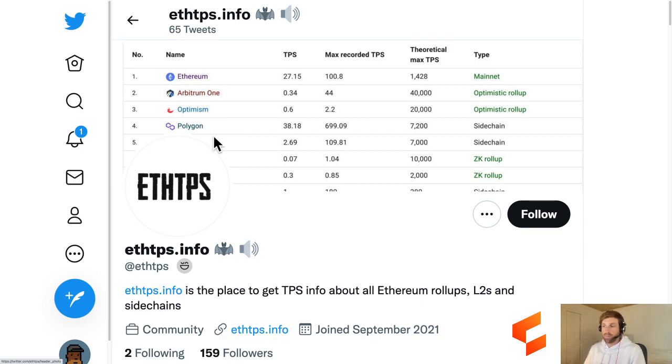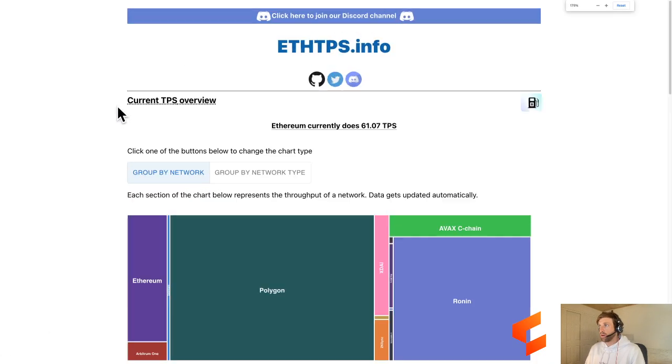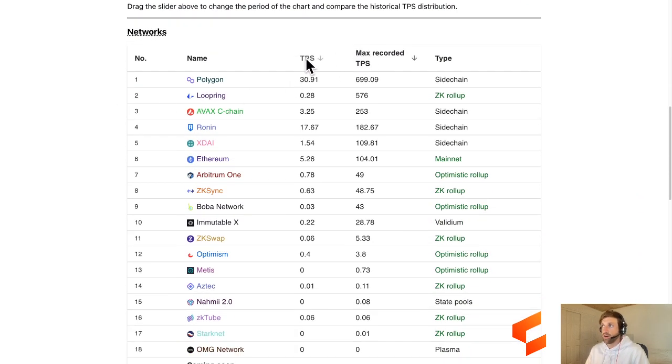We also have ETH TPS - transactions per second. This is the place to get TPS info about all Ethereum rollups, layer 2s, and side chains. We have a nice little leaderboard of all the different blockchains, their current TPS, and their max recorded TPS ever - it looks like Polygon is leading the way there - along with the type of blockchain, which I think is going to become more relevant in the coming years.